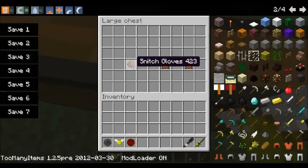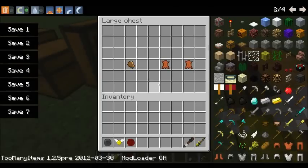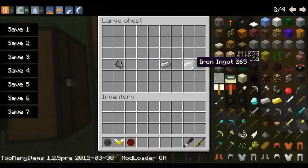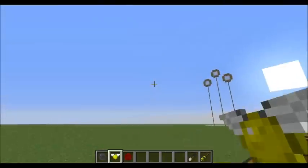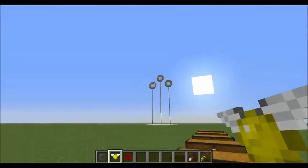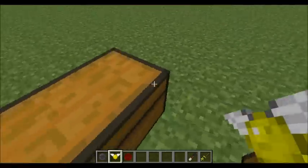This one shows you how to create the Snitch glove, which is a leather glove — just two leather in a crafting table. In this one you get the Bludger glove, which is two iron. To create the net, like the ones that are positioned inside the wood for the hoops, you need to put five white wool in an X formation.